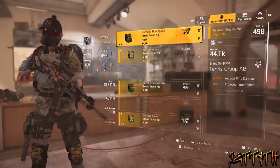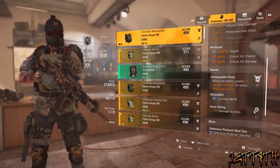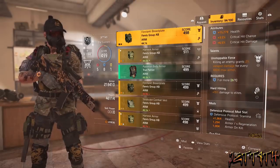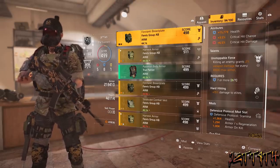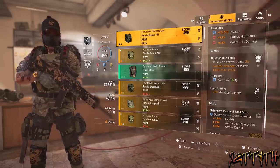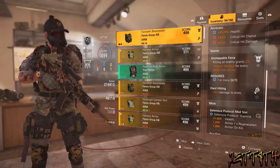For my chest piece, I am using Fenris Group AB with Unstoppable Force: killing an enemy grants 2% weapon damage for every 10,000 max armor. I would very much like to get my armor up a little bit more — a lot a bit more — but luck of the draw, RNG, you know how it is. Unstoppable Force requires 7 or more defense, and at this moment in time it is safe from the nerf wagon coming through very soon. It also has Hard Hitting on it, plus 15% damage to Elites, and 1 defensive mod slot.